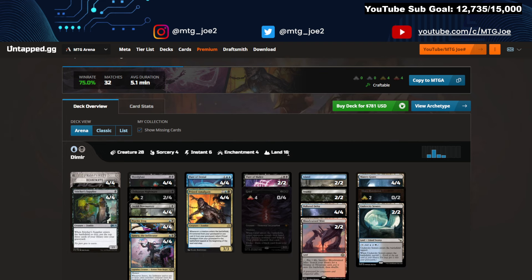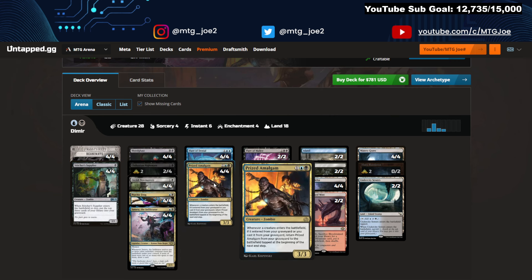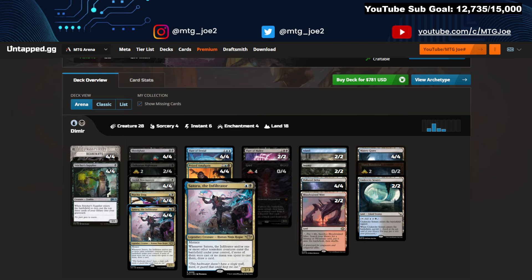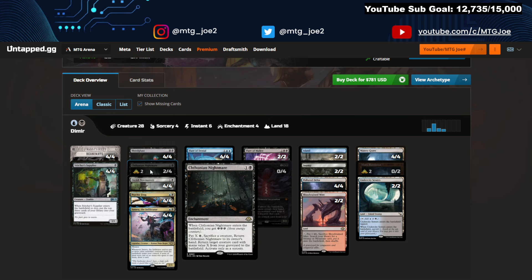Next is a Dimir Dredge-ish style Reanimate deck at 75%. We have the Reanimate package, Citrus Splyer, Bloodghast, Prized Amalgam with Reanimate. Grief is in here, and the Flares — the Counterspell Flare and the Sacrifice Flare. You have Saturo, which draws you cards whenever creatures come into play from anywhere other than your hand, as long as no mana was spent — so you can get value off Grief. Psychic Frog deals combat damage, you draw a card and can discard a card to put a counter on it and exile three cards from your graveyard, gaining flying till end of turn. Bowmasters is here too. And then Nightmare Chetothonian: enters the battlefield, you get three energy, pay X to sacrifice a creature, return Nightmare to its owner's hand, and return target creature card with mana value X or less — so you're recycling and looping your creatures. Pretty sweet.